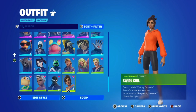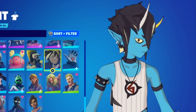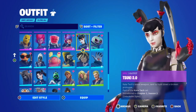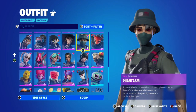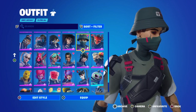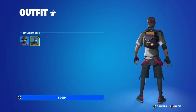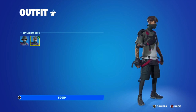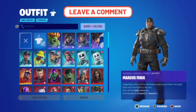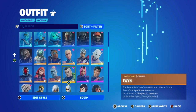I think this one's probably my favorite. I really like this skin - the necklace looks really cool too. The pickaxe is really cool - the guitar pickaxe is just really cool. I actually forgot to do the quest to get the other style, but this is still really cool. Sometimes I like to do a red and black theme.